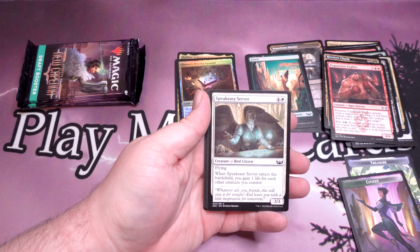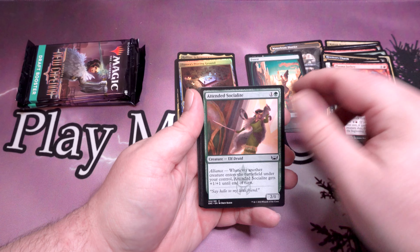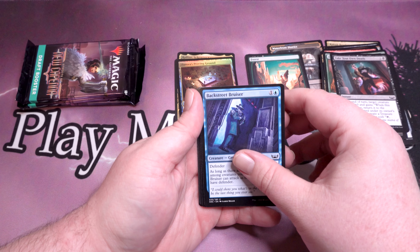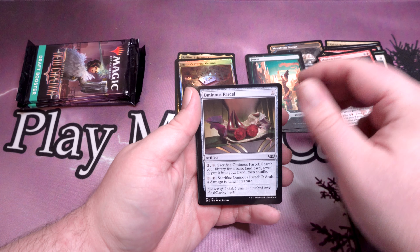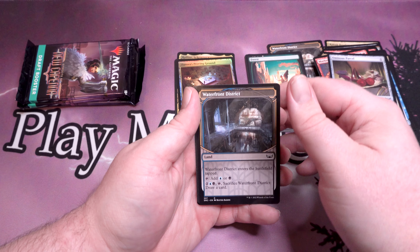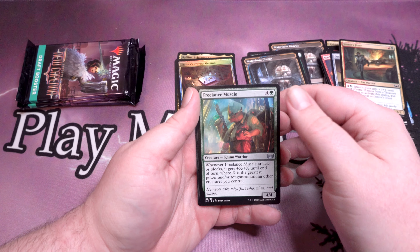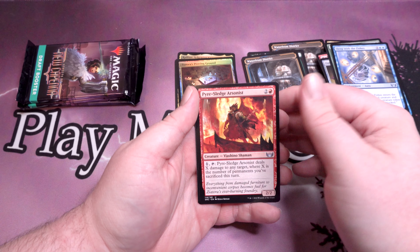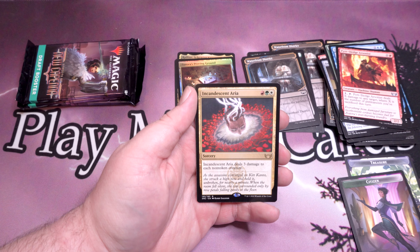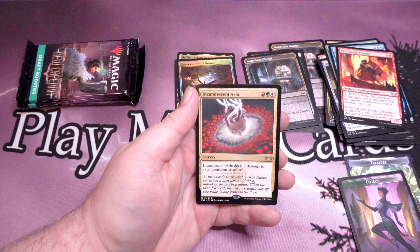Triome Foil! Speakeasy Server, Plasma Jockey, Attendant Socialite, Fake Your Own Death, Backstreet Bruiser, For Fiend's Guidance, Mayhem Patrol, Ominous Parcel, Waterfront District dual land, Jetmir's Fixer again, Freelance Muscle, Sleep with the Fishies, Pyre Sledge Arsonist, and Incandescent Aria for our Rare.